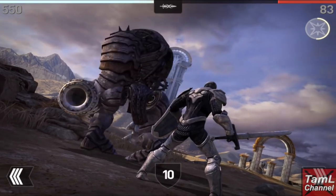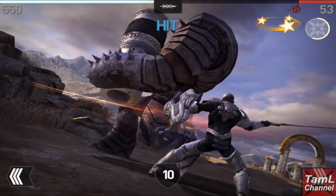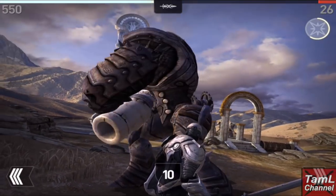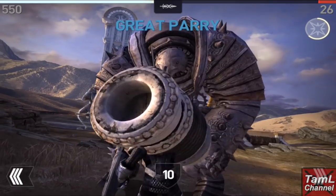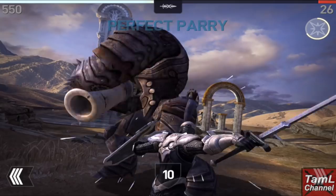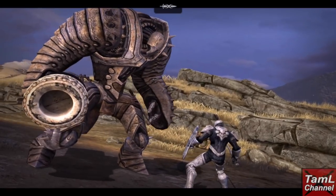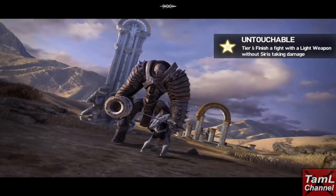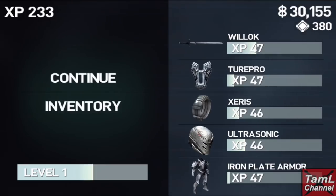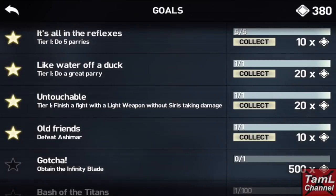It is hard with the first weapon they give you because it hardly has any points, but combos double your points. A four-hit combo gives two and a half times your attack, and a five-hit combo gives three times your attack. The combo straight is just a three-hit move — I have a video on how to perform all combos, so check the description for a link. I got through without taking any damage and got another goal, plus a ring.